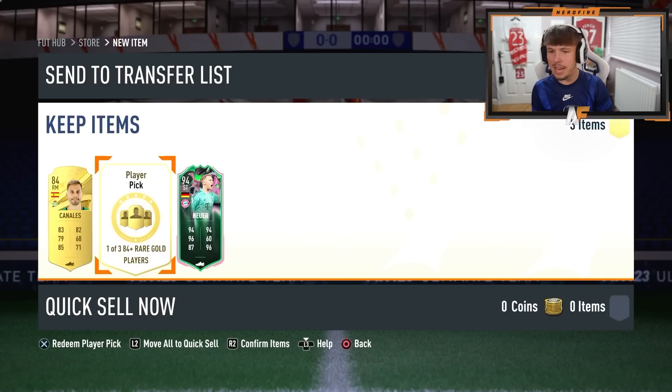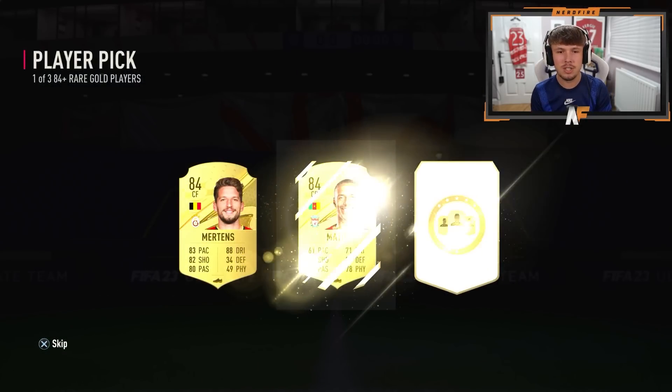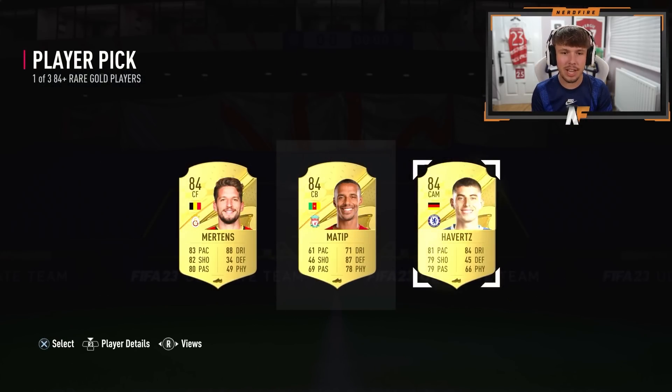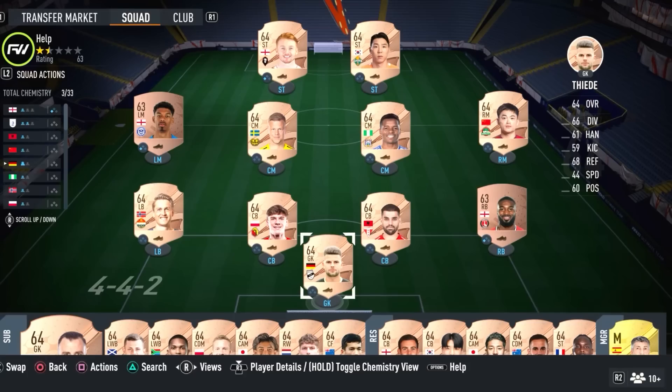I am glad I saved the player picks. Can we make it two shapeshifters though? Go on EA, make it happen — you know you want to. They don't want to, we get an 84 again. Alright, we'll go with that but there we go — we've already got one in Neuer, I'm gassed about that.